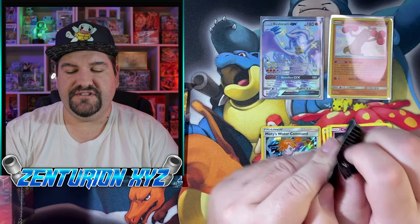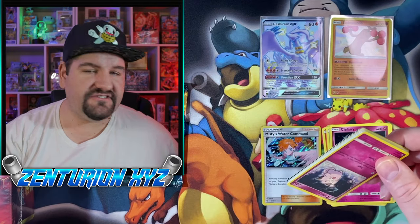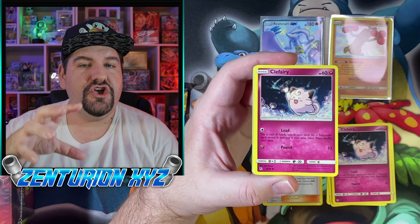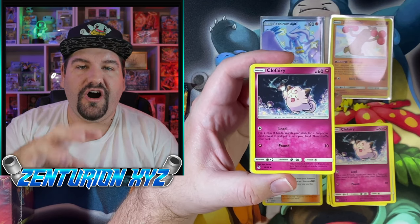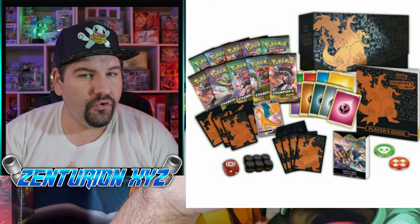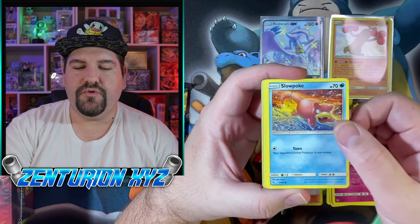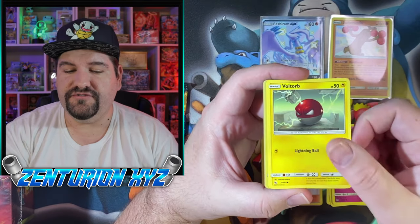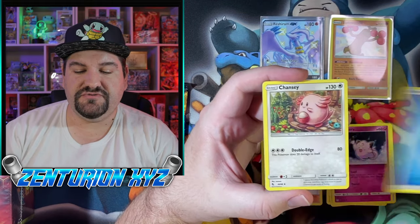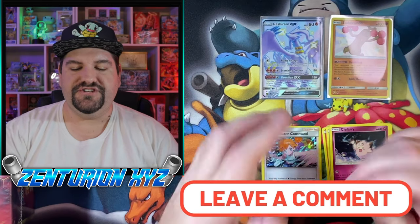I am very excited for Champion's Path — definitely something I'm looking forward to. There's going to be a full art Charizard in the ETBs from my understanding, and that does look like it's going to be happening. I do find it kind of odd that they put a Gigantamax Charizard on the box itself of the ETB. They put a gold Charizard on the ETB, which kind of leads me to believe that even though we're not getting that rainbow rare Charizard, we may get a gold version. That's not confirmed — that is just my speculation. Let me know in the comment section what you think of that.